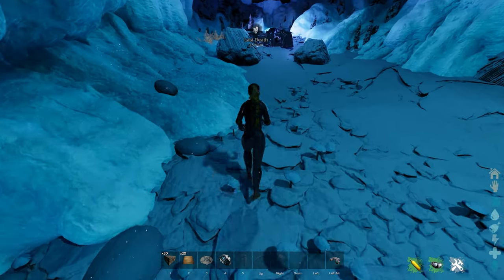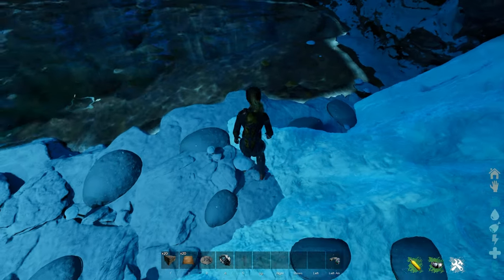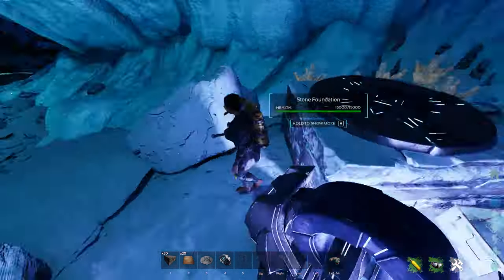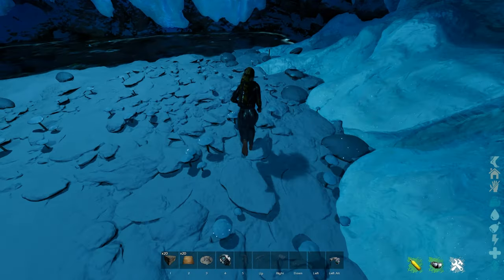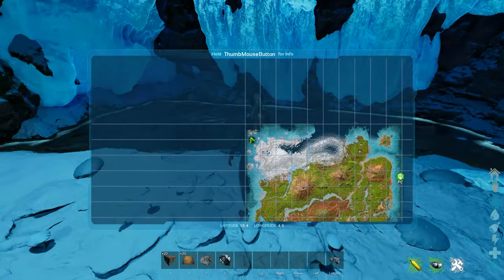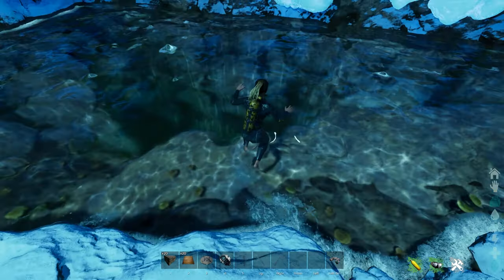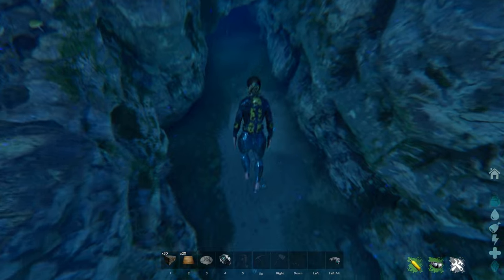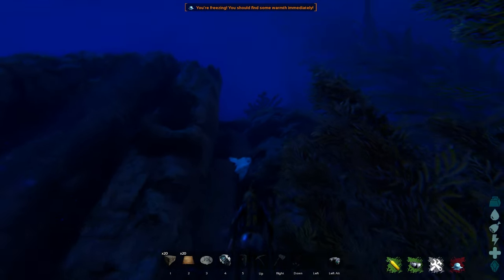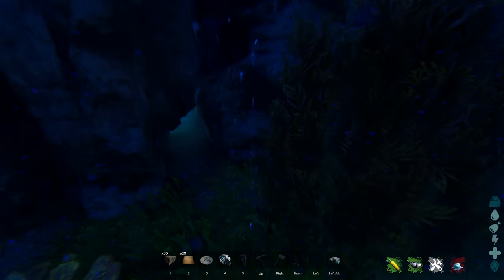This is the best spot if you don't have an angler to get silica pearls. You can see basically 17 nodes right off the bat — and these are all easy to access. You just need to know these coordinates. This is the pearl cave. Here are your exact coordinates: 10.4, 4.5, and you just need a scuba mask to get down here. It's also a great base location, but if someone builds there, they're blocking probably the biggest silica pearl spawn in the entire game.